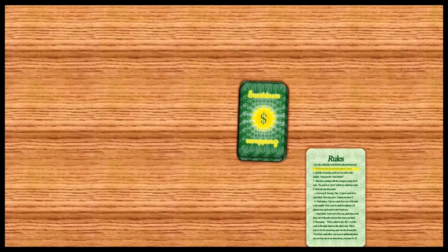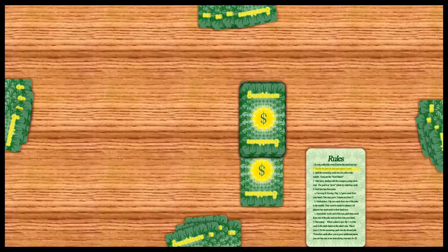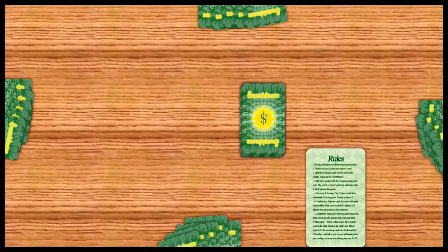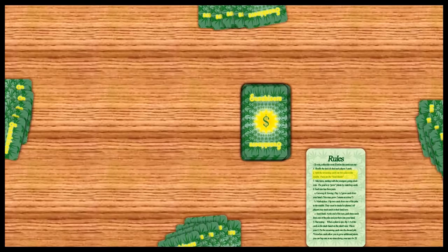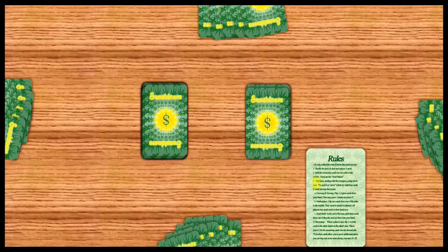Begin by shuffling the deck. Deal each player 5 cards. Next, take the deck and split it into 2 even piles. These will be your dispensary and seed bank piles. Each player takes turns going youngest to oldest.